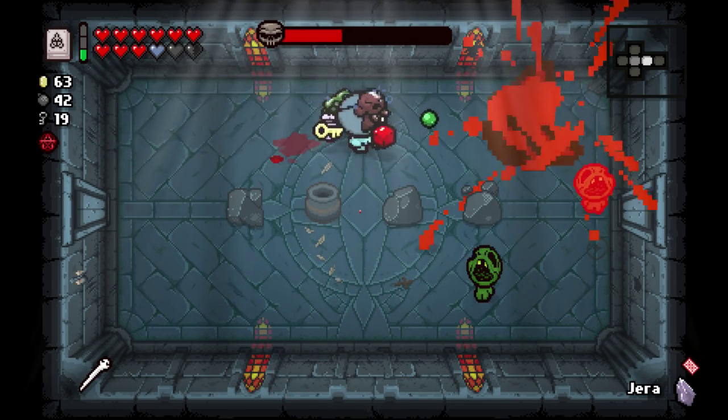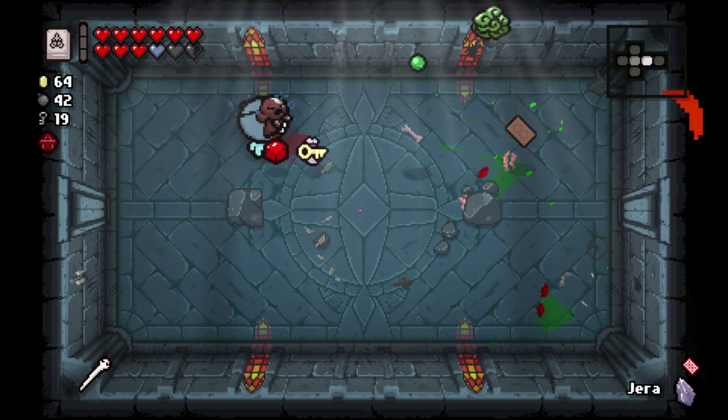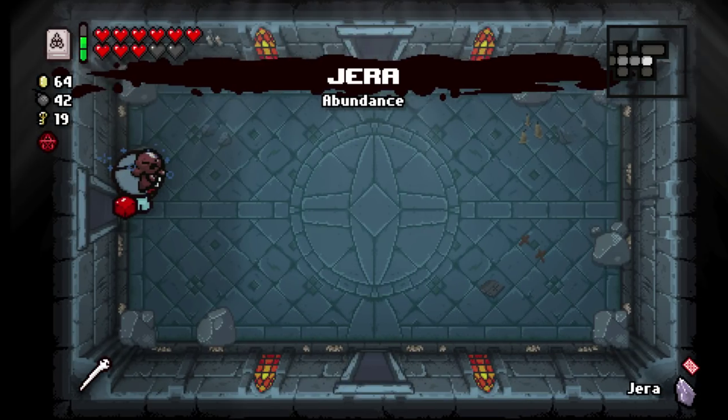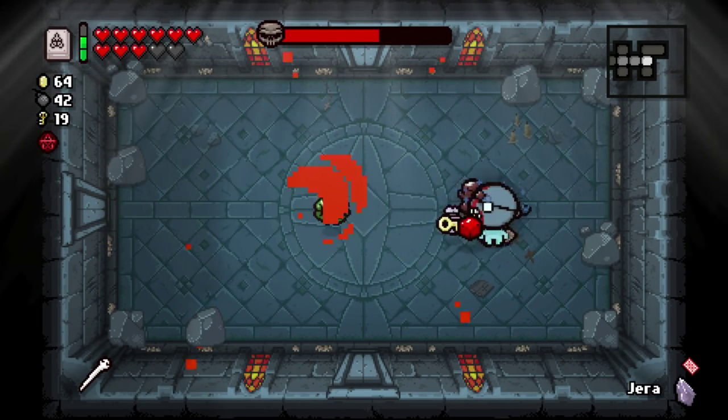This is like my favorite floor to have Curse of the Blind on, because it's basically meaningless. Unless we got Curse of the Blind on a floor that just gave us Brimstone or something. That's also fine as far as I'm concerned. Let's use the Strength card. That seems like a really smooth move, WarioWare.